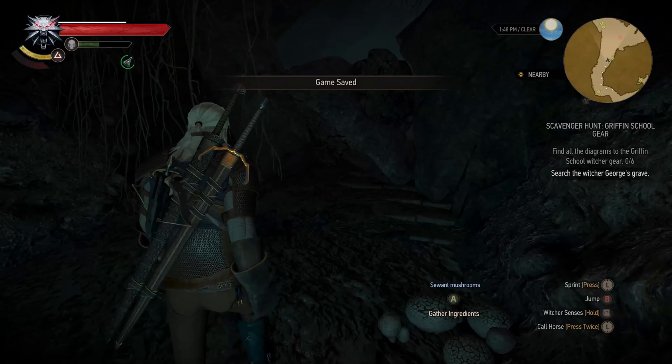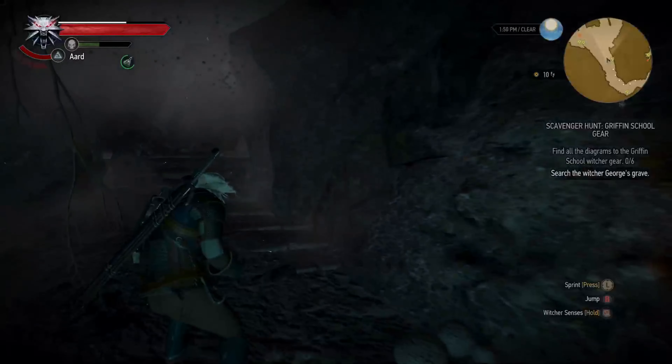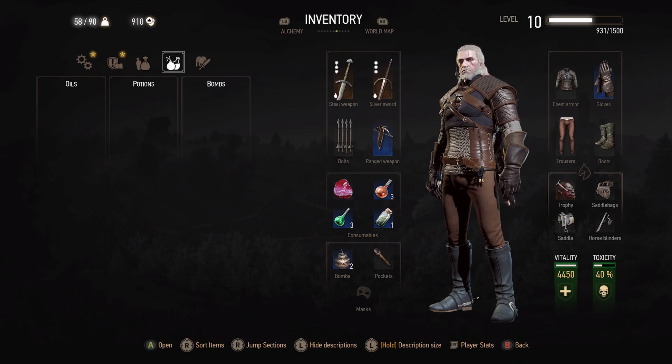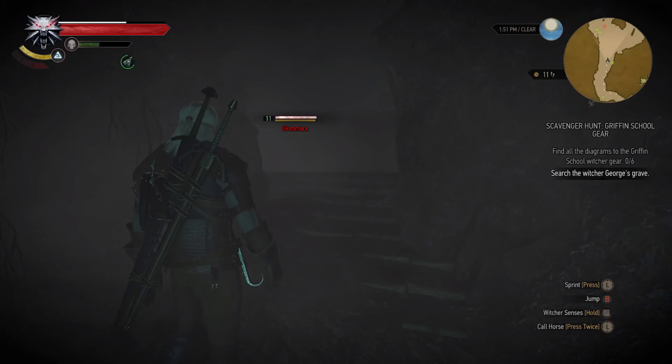I can hear screams — definitely not a Wraith. It's an Ekimara, a vampire. Let me toss Vampire Oil over the Silver Sword.